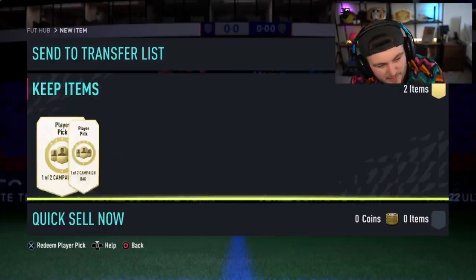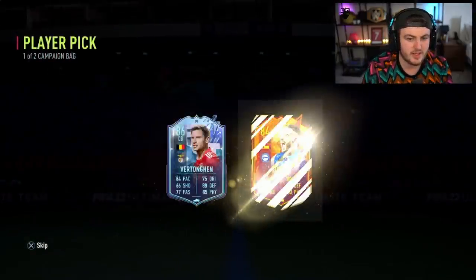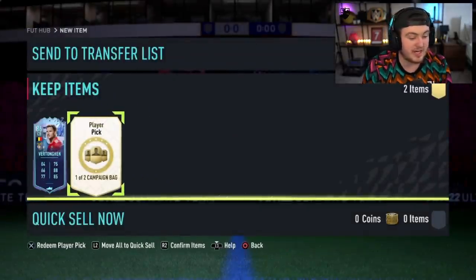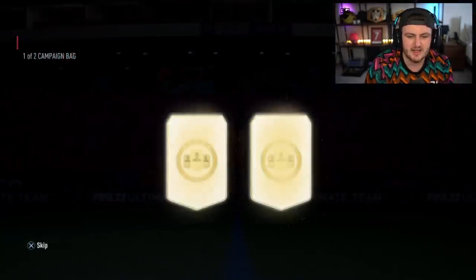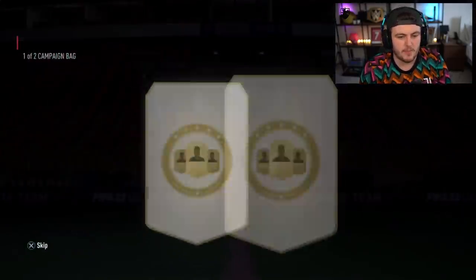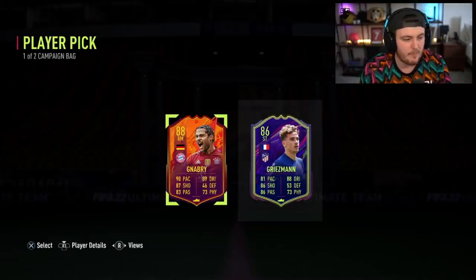Two more campaign bag player picks now. We're hoping we can finally get our first 500k plus player because we haven't got one yet. And we're not getting one yet either — Joselu Headliners, I just never want to see that card again. I didn't even realize that card existed. Next one — Bayley or Wilson. Really? That is the level, EA. Next campaign bag player pick — Nabry or Griezmann. Nabry's actually not bad, Nabry's all right. We'll take that.